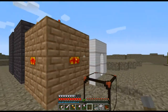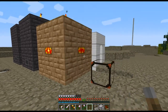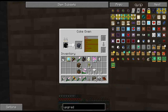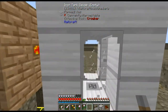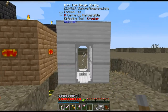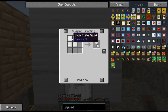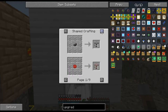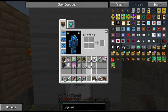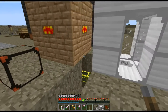While grinding mana I was doing a little maintenance on the base and noticed we're almost full up on creosote oil. When this thing fills up it stops producing coke, so I decided to try out these Railcraft tanks. They're mostly built out of iron plates from the rolling machine, with some added materials like glass panes, levers, and iron bars to make the valves for input and output.